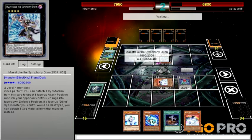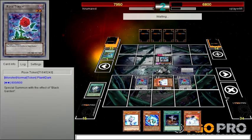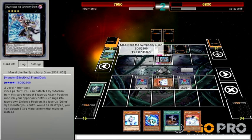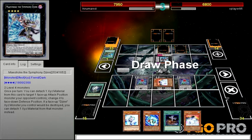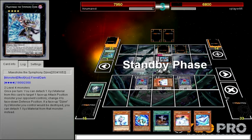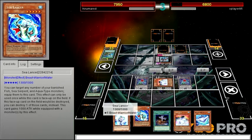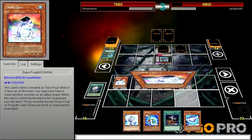The Symphony Dijin — I can't attack over the Symphony Dijin. Would you like to end your turn? How many decks do I have, actually? I know I have a ton. I could go into Sea Lancer, but that would be kinda pointless.